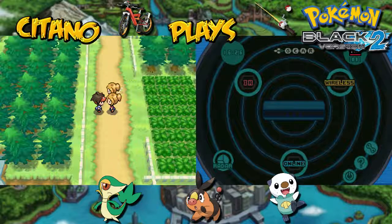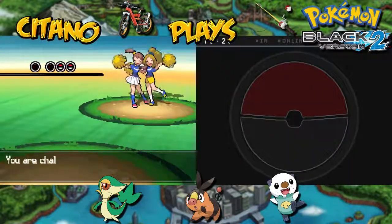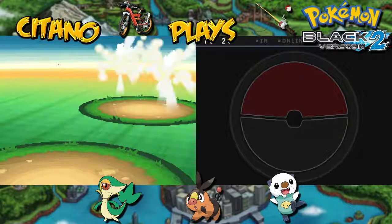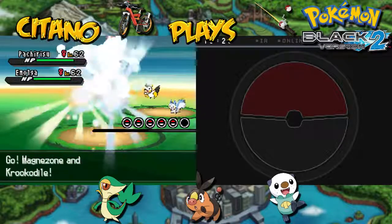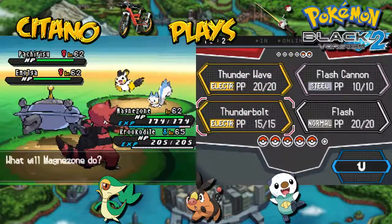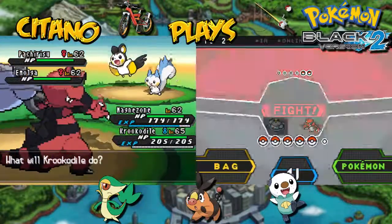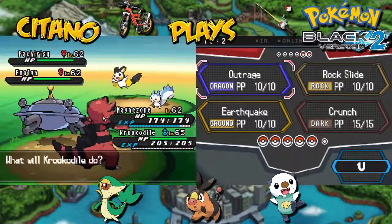We battle every trainer and every Pokemon that fights. A double battle against the backers Mei and Mel — they send out Pachirisu and Emolga, two electric Pokemon. One can fly, the other cannot. So in with Magnezone and Krokorok. Magnezone is decent here because he can do some damage to Pachirisu. The only problem is you could do an Earthquake to take out the Pachirisu with Krokorok, but it won't hit Emolga, and my Magnezone will be taking heavy damage.